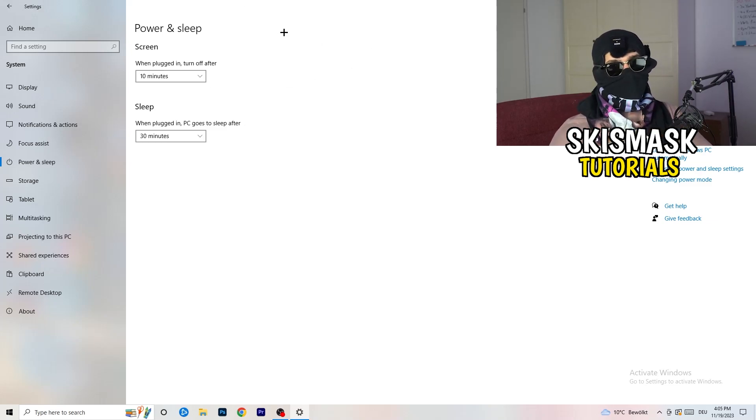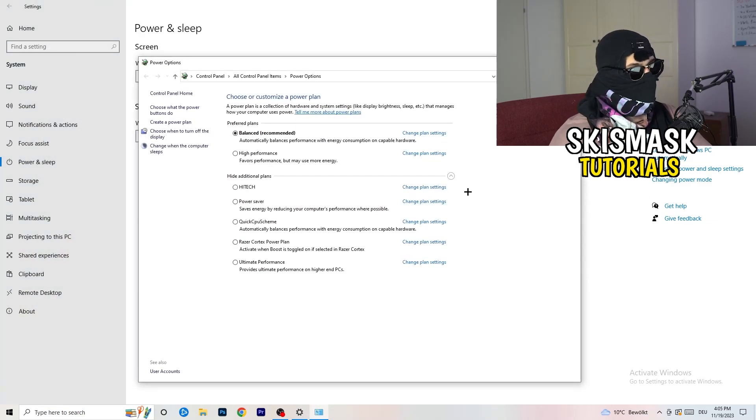Next, go to Power & Sleep, then click Additional Power Settings on the right-hand side. Click the small arrow to expand all power plans. For me, Balanced works best, but you need to check for yourself — try High Performance, Balanced, and Power Saver and see which gives you the best performance. It will help you a ton.